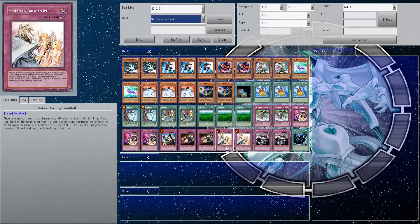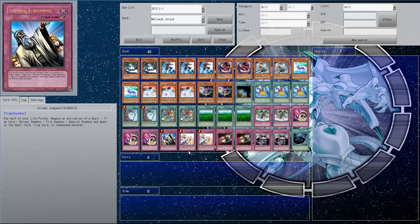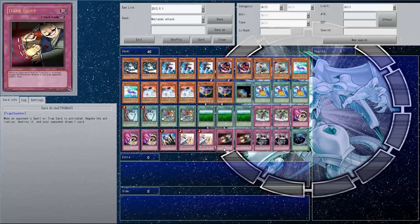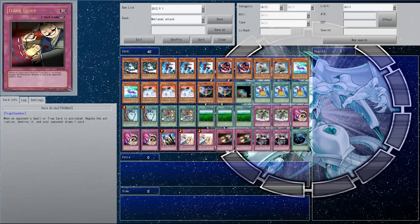We've got the Solemn Brigade, Solemn Warning, two Solemn Judgments — actually two Solemn Warnings and one Solemn Judgment, just standard really. I'm thinking about changing this, putting three Musakanis in it — maybe I'll take out the Solemn Judgment and the Compulsory/Bribe and put two Musakanis, or just take out both the Bribes and the Solemn Judgment and put in three Musakanis, meaning I can just keep poking and they can't attack me or do anything really other than try to blow up my field.